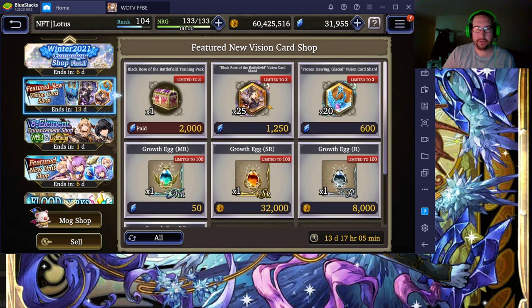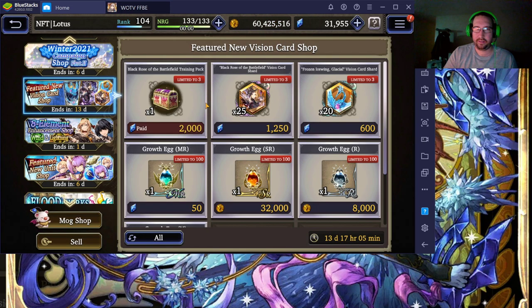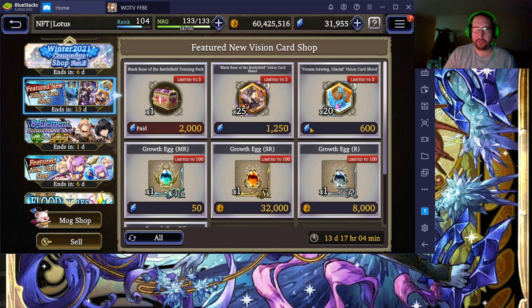Now the new unit cards — I really like the Black Rose of the Battlefield card, so I may end up buying the shards for it. But because it's not limited time it's going to be obtainable later for free from regular pulls, even if it's hard. I may just buy the 75 shards and save them up. Same with the Glass Seal — I actually really want this card. I'll most likely end up buying the 60 shards for 180. You can't get these two with the vision card pulls; they normally don't let you do that because they want you to pull on these.